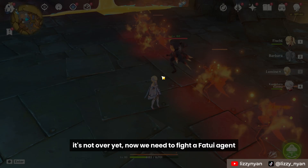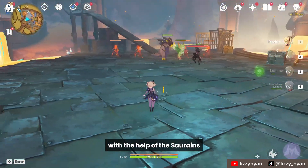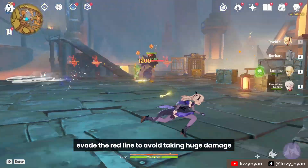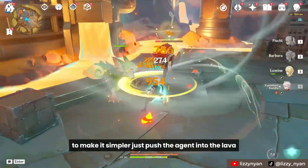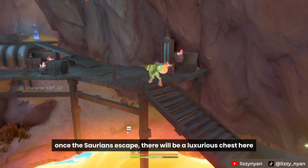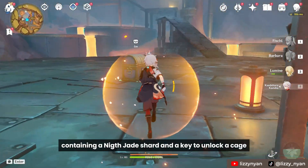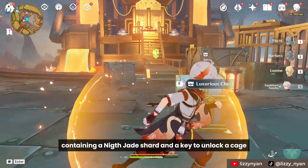It's not over yet. Now we need to fight a Fatui agent with the help of the Saurians. Defeat the red line to avoid taking huge damage. To make it simpler, just push the agent into the lava. Once the Saurians are saved, there will be a luxurious chest here containing a Night Jade Shard and a key to unlock a cage.